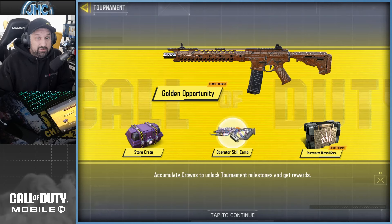Hey guys, today we check out the new tournament camo in Call of Duty Mobile. The new season starts Wednesday night and the new tournament season starts at the same time. This season we got two things to look at: the Golden Opportunity camo and the operator skill camo — I think it's a new one.